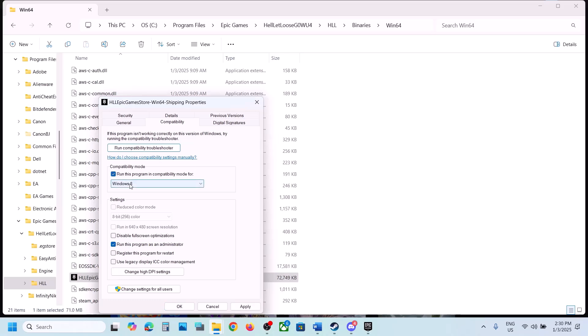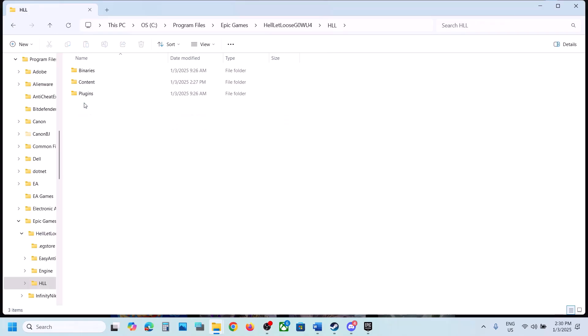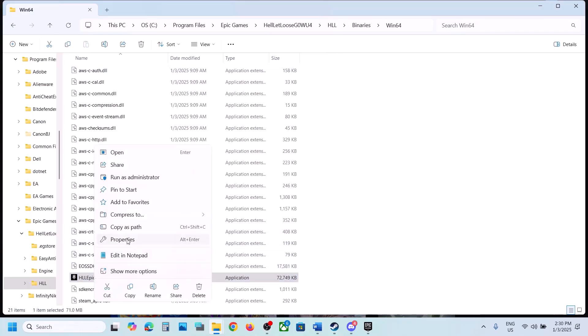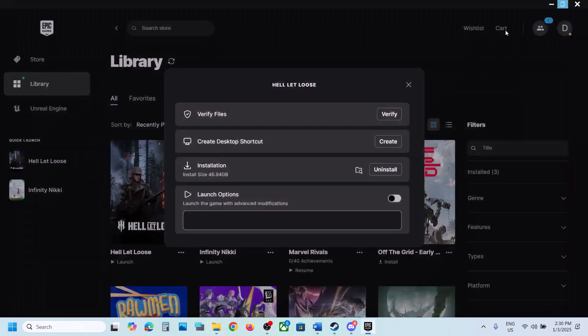If that doesn't work, right-click the exe, go to Properties, go to the Compatibility tab, and check Run This Program as an Administrator. If still not working, try selecting Windows 8 compatibility mode, then Windows 7. Also try checking Disable Full Screen Optimizations. You can apply these same settings to the other exe files. If none of these work, uncheck all the boxes and follow the next step.